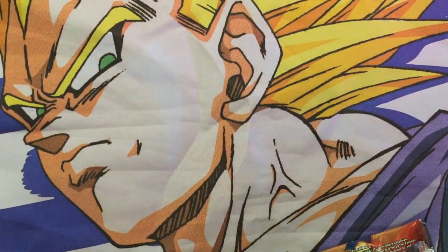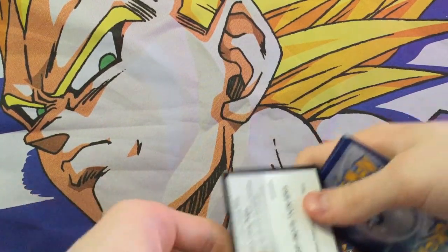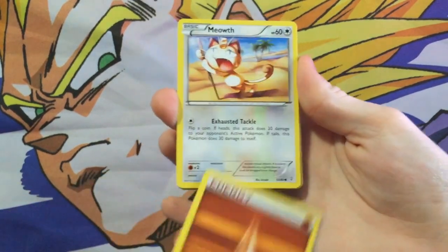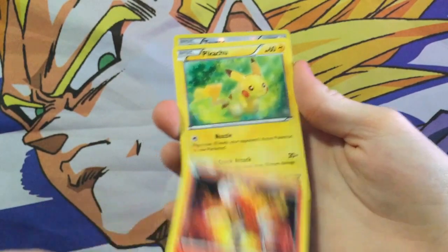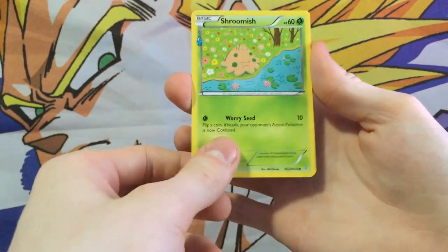I think I missed the little code for you guys as well. Actually, I don't even know if these ones came with codes — it doesn't look like they did. So there's only one code, I'm sorry about that guys. I would've shown you guys the rest of the codes but there weren't any more. So we got a fighting energy first, a Meowth card, a Magmar — pretty cool fire punch right there. We got a Pikachu, a Tauros, Shroomish.